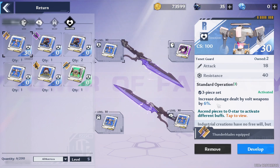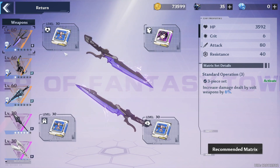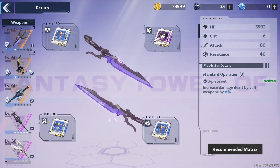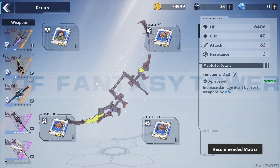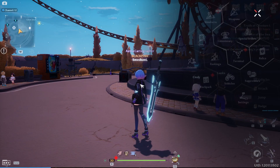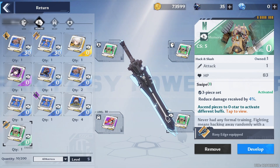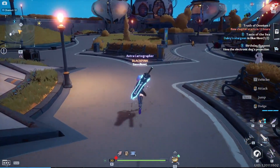For my matrices, I only use the basic element-matching ones. The three-piece set increases damage dealt by volt weapons by six percent — pretty straightforward. I don't plan to invest too much in lower-tier matrices because I want to save upgrade materials for better ones. I need a character score of 7100 and I'm currently at 6800, so I'll upgrade just enough to hit that mark to upgrade my suppressor.